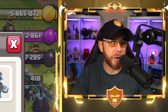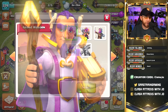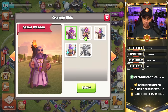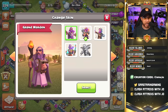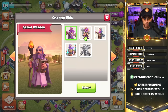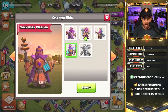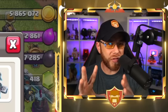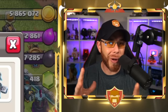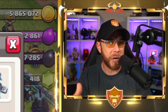I jumped over to Town Hall 13 to show you some appearance changes for the Grand Warden. This is what he used to look like when first introduced, and then late last year he was changed to meet the new three-dimensional concept for heroes and the addition of hero skins. Multiple skins have been offered since the addition of the Gold Pass: the Party Warden, Primal Warden, Clockwork Warden, and most recently the Gladiator Warden. One thing to understand about these skins — no new abilities are added; it's just an appearance change.